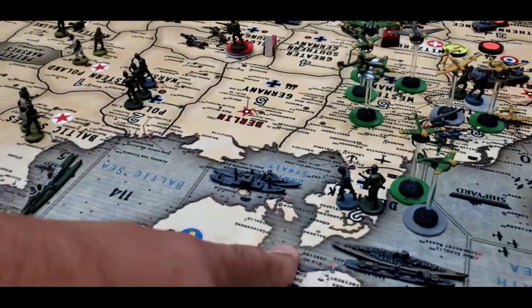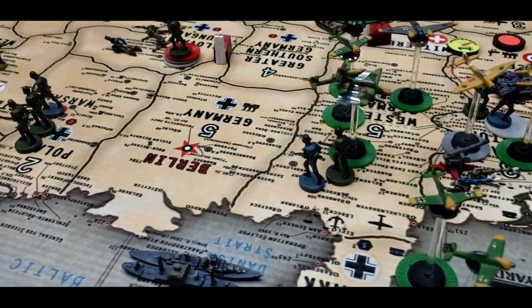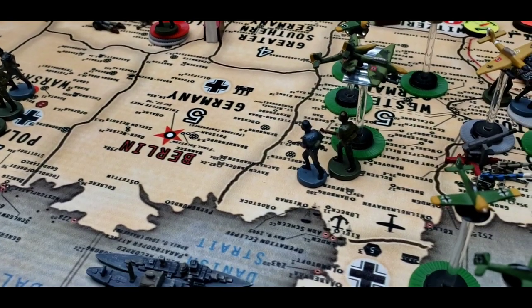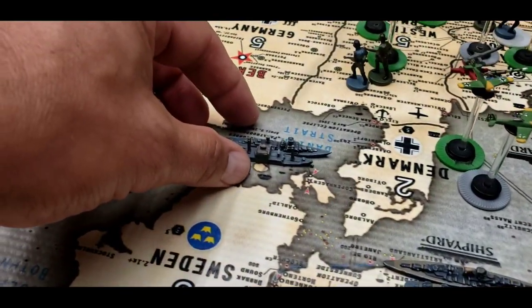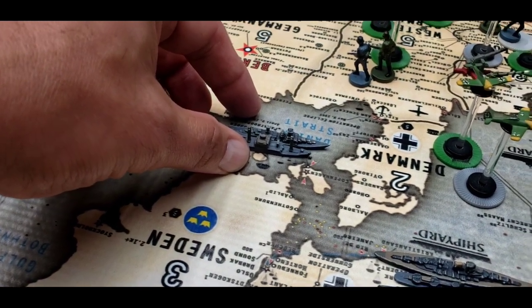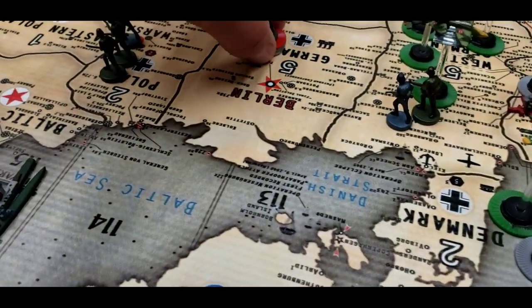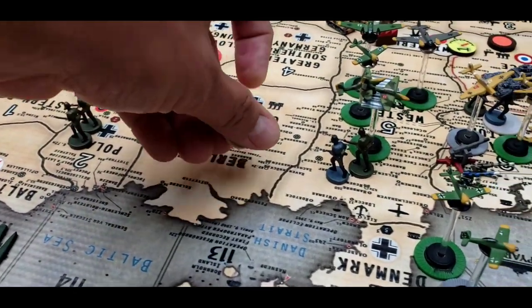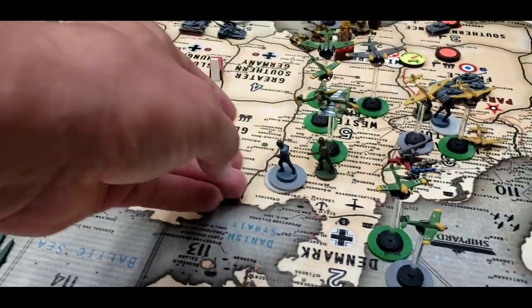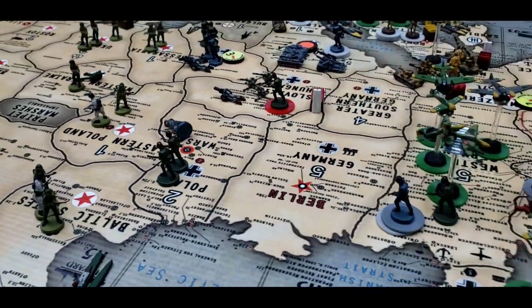Two infantry from Denmark move south into Western Germany. The submarine in Sea Zone 124 moves to 112; the naval transport and cruiser also move to 112. Adjustment: two infantry that had moved to Slovakia-Hungary are put back into Western Germany, leaving six infantry in Slovakia-Hungary.